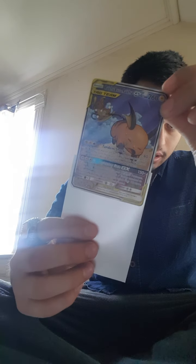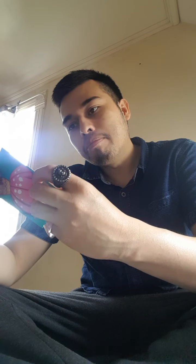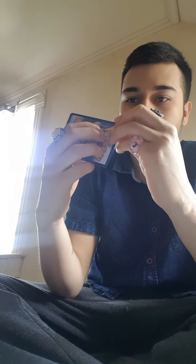Raichu and Alolan Raichu GX, HP 210 — look at that. I think Raichu's getting attacked — nope, but look it just looks so beautiful. Next up we got Mega Mewtwo and Tyranitar — I don't know how to say it but it looks dope, it looks insane, look at that. And it's a little bit like there's something going on with it.